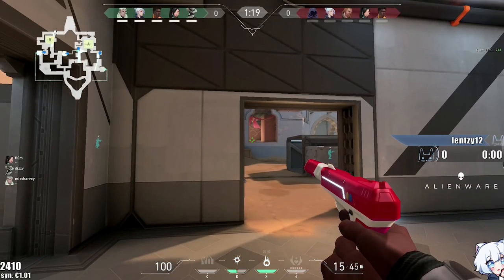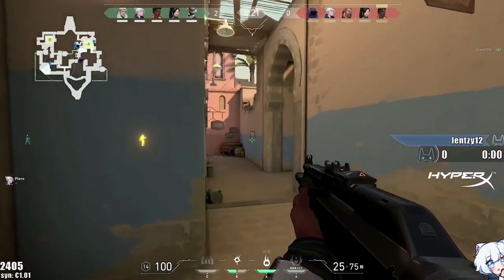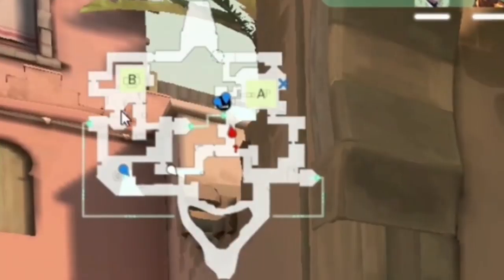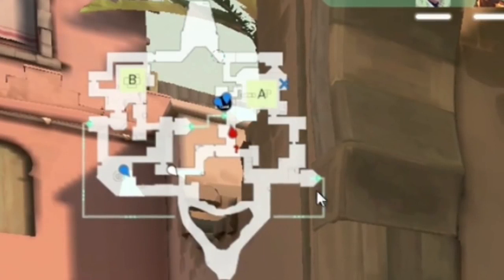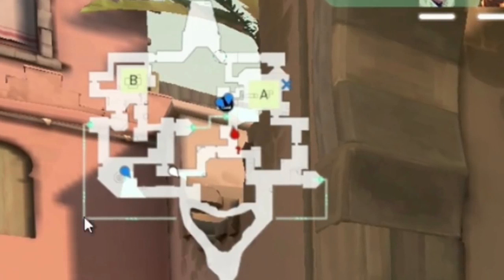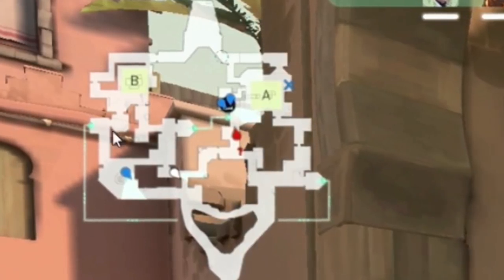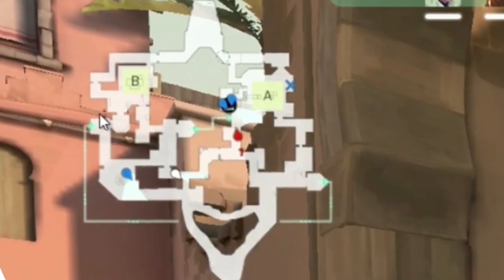You hear that portal sound? That portal sound is a player portal. When an object portals — like if you drop a pistol or shoot an ability through — it's a different sound. The portal is one way. So if you take this portal outside B, it'll bring you over here. A cool strat is Sage plus Phoenix: you Sage wall off B long, Phoenix ults and takes the portal and pushes through to their deep spawn. And if he dies, he gets ported back to outside B. It's super cool.